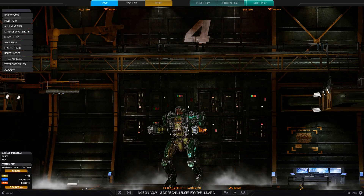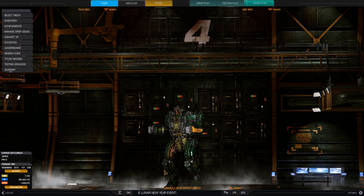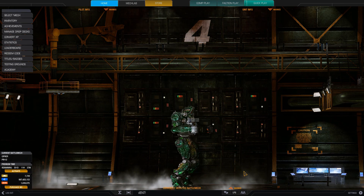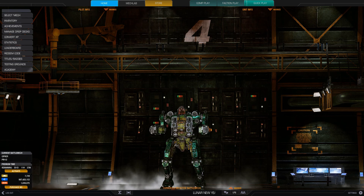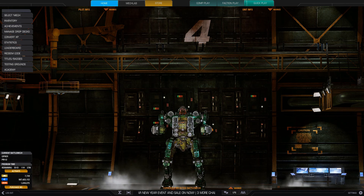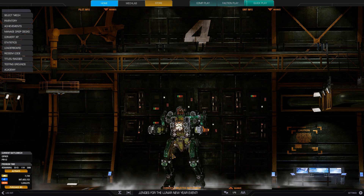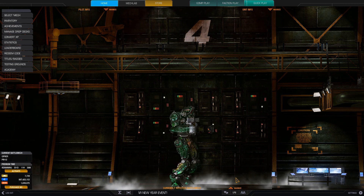Hello everybody, Bryos here, and today I have for you the Piranha Hero, the Cypher. The Cypher is the Piranha Hero and it gives you a wonderful pattern. I really love the pattern and the colours. It has scales, it's shiny, gives you a very nice gradient feel from this dark green to this kind of greyish green colour — it's a beautiful, beautiful mech.